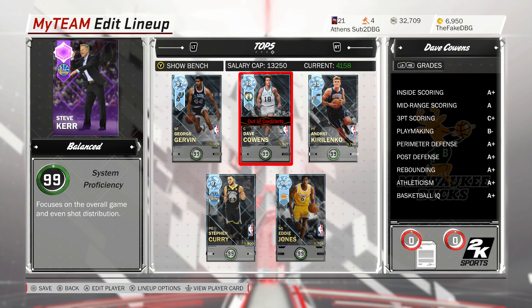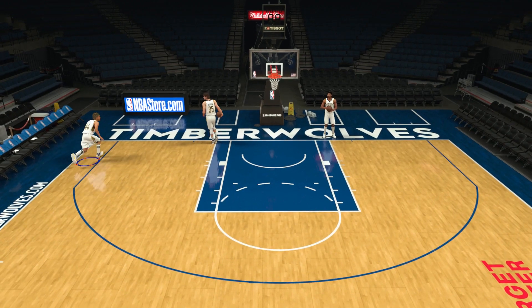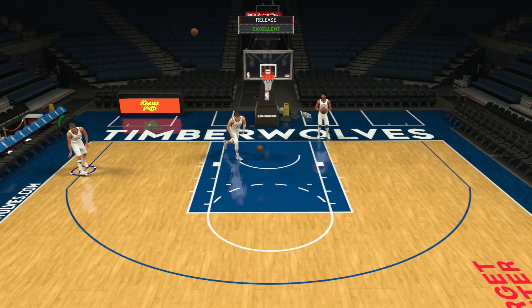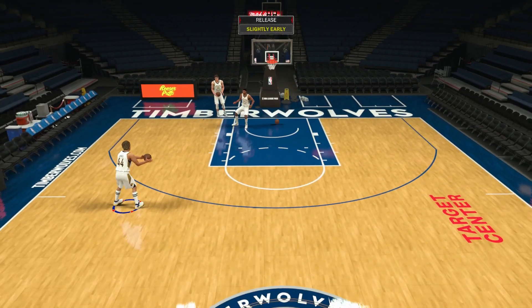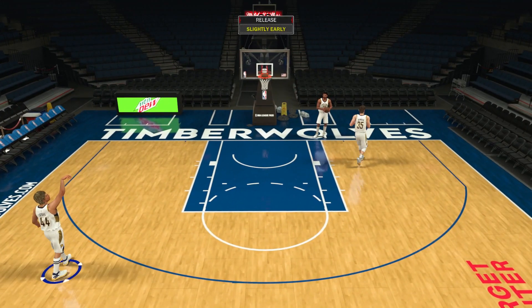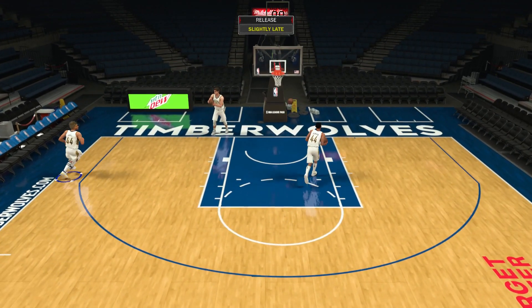I made an entire video on this guy about how good he is, and there's a reason why — if you can pick him up for around 6k MT, he is an absolute steal in NBA 2K My Team. Dan Issel has hot zones basically everywhere. The reason he's on the list as an honourable mention is because of his release. He's got the generic release — the same release used by about 10 to 15 cards — and it is the best release in the game, straight up.